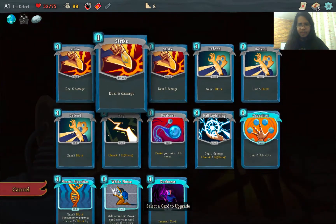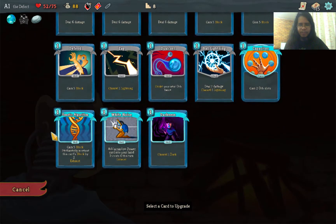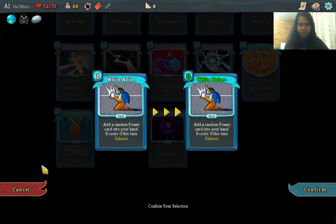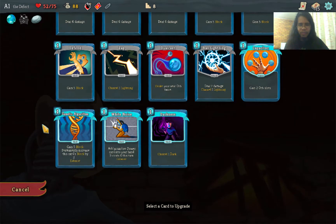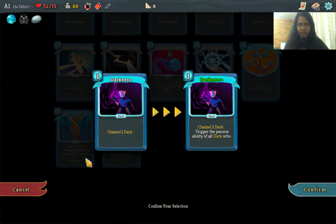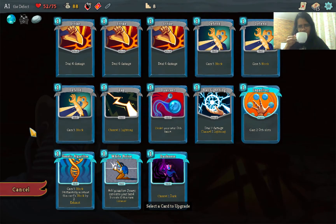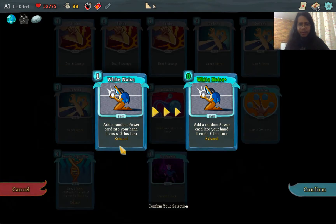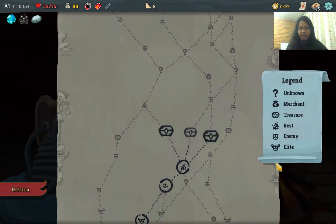We're at 52 HP so we should be fine. Let's upgrade. If we upgrade Capacitor it gives 3 slots instead of 2. If we upgrade White Noise, it costs 0 — that is awesome! Let's upgrade White Noise so you get a power card for free the moment you draw it. That should be very useful. Let's proceed.